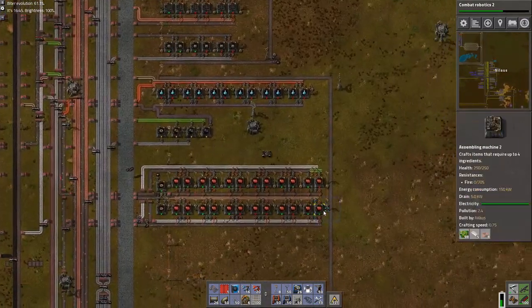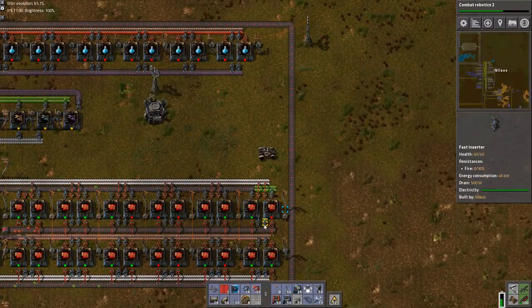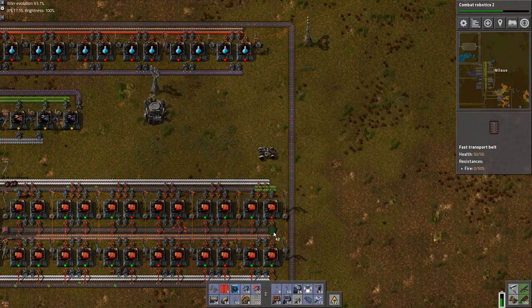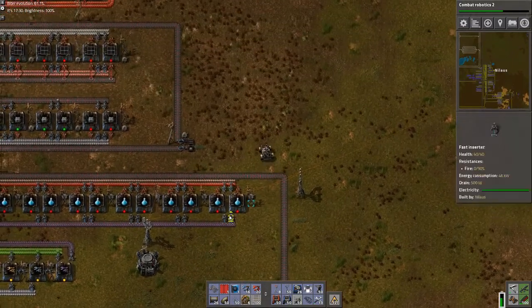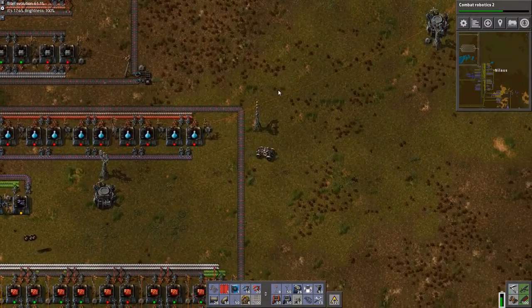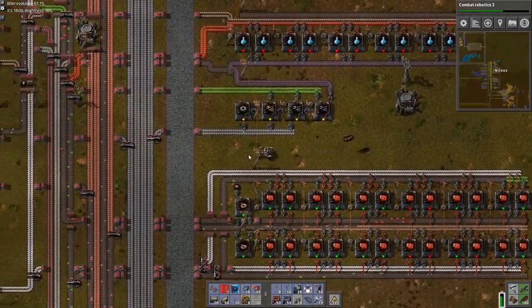That kind of ties into the fact that I should build some green circuits — the plastics are coming. Let me just see what's going on here. Why is nothing being brought in here? You're missing coils. Ah, that is the simplest of reasons. There. Okay, this one — what are you missing? You're missing steel. That seems like I've been doing something stupid instead. Yeah, I have — great.